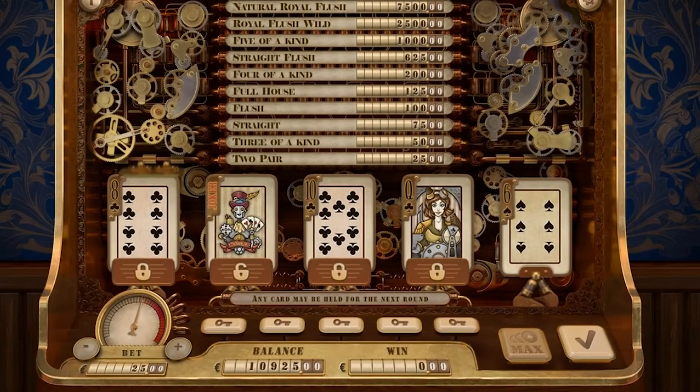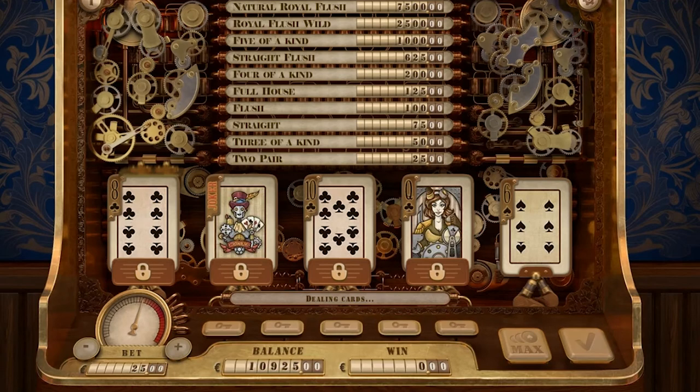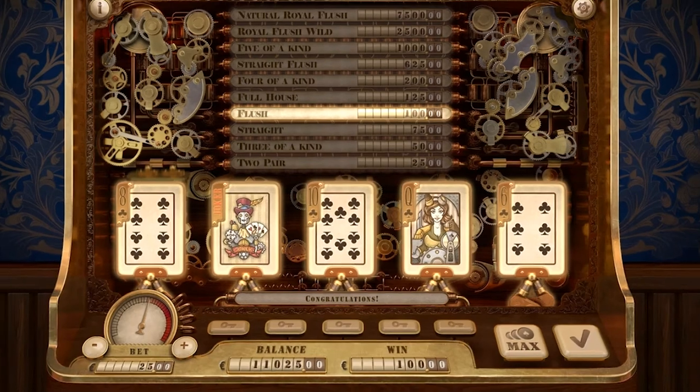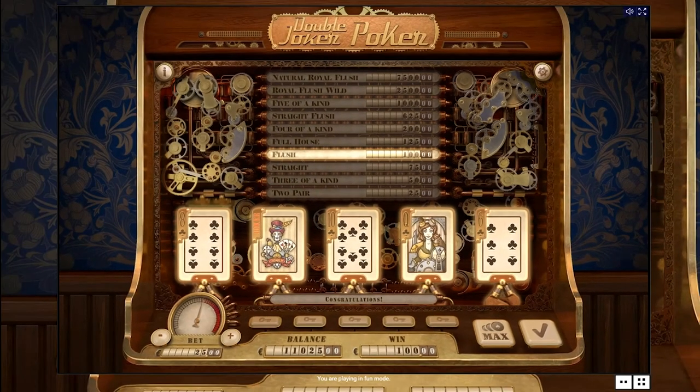Press Deal to replace the cards that weren't held to see what happens. We won with a flush because we managed to get five cards of the same suit. You may wonder why there are no five cards of the same suit visible on screen — but remember what we said earlier: the joker can substitute any card in the game. In this case the joker acts as the same suit as the other cards, forming a five-of-a-kind winning combination.